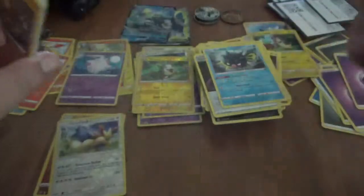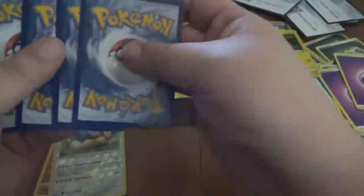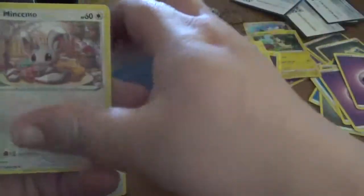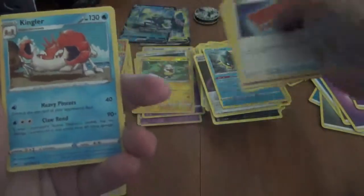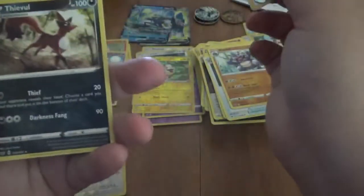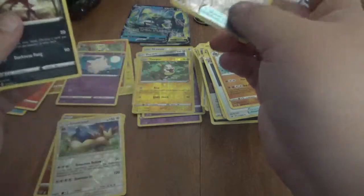Last pack for the opening, guys. Thanks for watching, thanks for tuning in. Hope you guys enjoyed, because I have — I haven't opened any in a while. Baltoy, Chinchou, Krabby, Minccino, Galarian Ponyta, Wimpod, Kingler, Rhydon, Crustle in a reverse, and a Thievul regular rare.